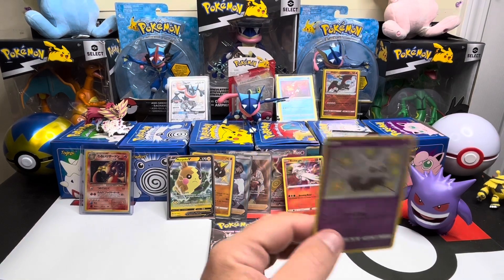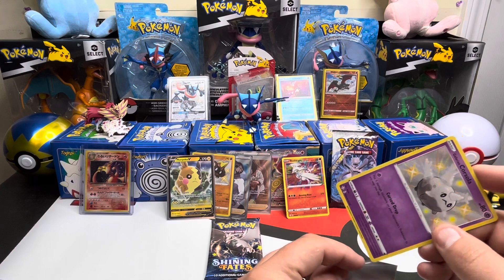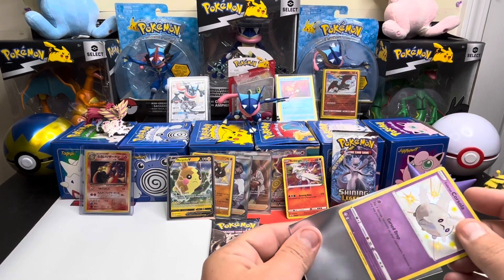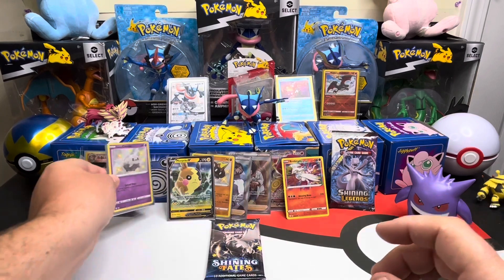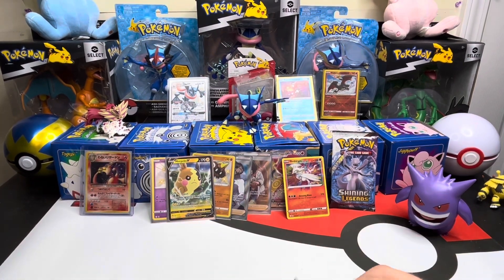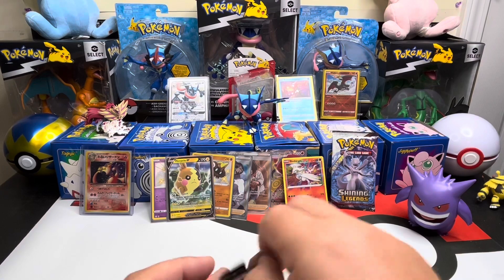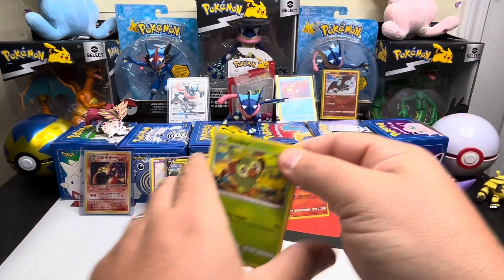Galarian Corsola shiny - we have pulled this one before on the channel I believe. This ETB hasn't been too bad - we've pulled one, two, three, four, five - maybe six hits. I think there's nine packs in Shining Fates. Five hits from an ETB is good - hopefully we can make it six with this last one.